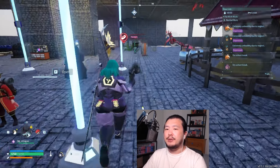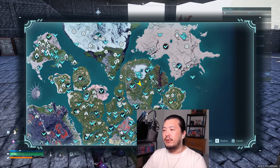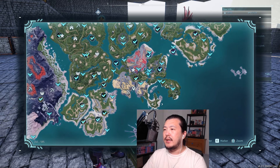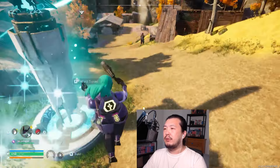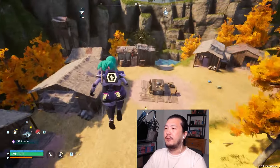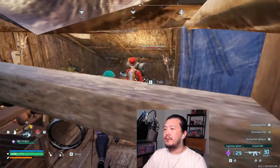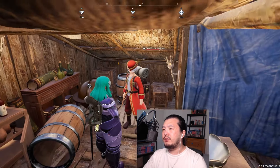How you can capture an electric organ merchant is by going to the small settlement over here. The electric organ merchant is probably one of the first merchants you run into — he's the level 30 merchant. You can confirm: electric organ, 200 gold.